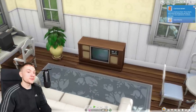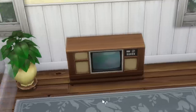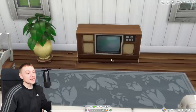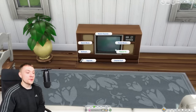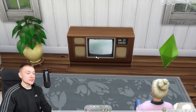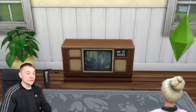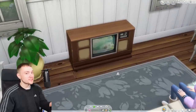Another object from the Basement Treasures kit — I actually neglected to find this in my review because the kit sorting method in the Sims 4 build catalogue is terrible. But it does exist. In the actual kit it doesn't work, but now there's a mod option for it to actually function as a totally normal TV. To be fair, I actually don't mind the fact that the original one in the kit is broken, because that's the whole point — the Basement Treasures kit is broken. That literally is the point of the kit.